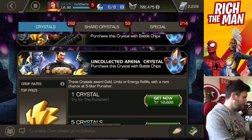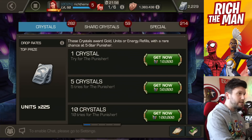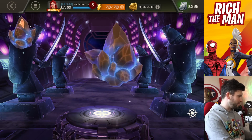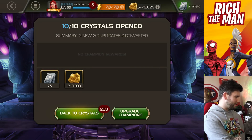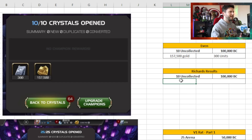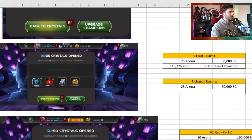For uncollected arena crystals, we're doing 10 for 100k. Evan got 300 units, so hopefully I get 300 units for a good start. There we go - 75 units. Not a good start. So I'm going to input the data right here: gold wise was 210,000, versus my 75 units. Very bad start with my RNG.